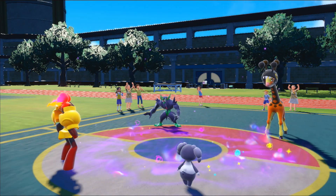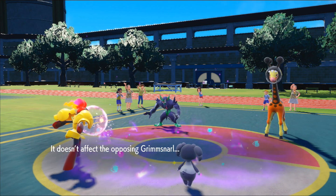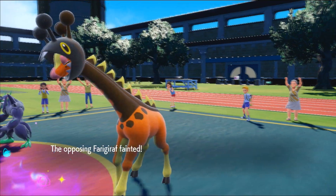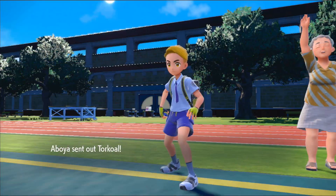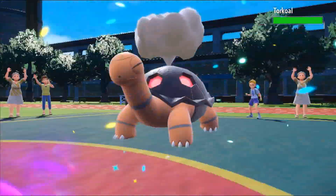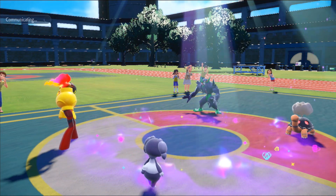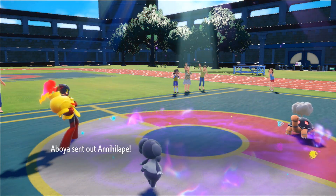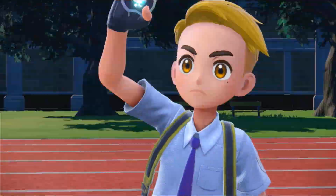They go for Reflect with Grimsnarl because they're kind of stuck — they could go for Spirit Break but might not have it. I go for Expanding Force and, even though I'm slower than Ferrigiraf outside of trick room, we knock it out. I could have gone for Heat Wave but didn't want to miss. They bring in their Torkoal, and I've got Flash Fire on my Armor Rouge so I should be fine.